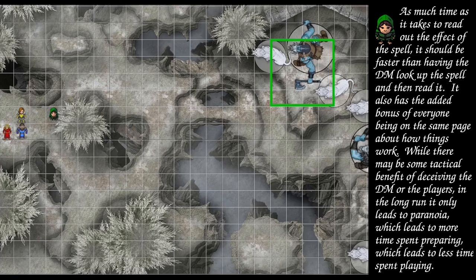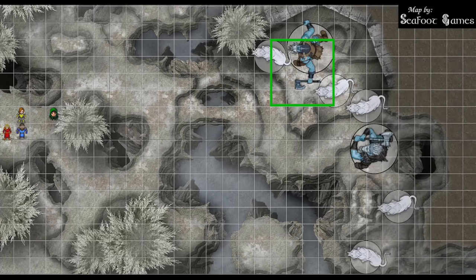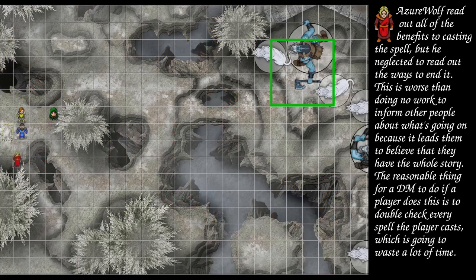After Blind Oracle, Azure Wolf goes. Using Hypnotic Pattern, a 30-foot cube, to try to get the other half of the mob. Enemies need to make a DC 18 wisdom save or be incapacitated by the blinding, glittering light. First sabertooth tiger fails, the giant passes with a 19, the other cat also fails. Moving south — though it's difficult terrain. After Azure Wolf is Train Rex.